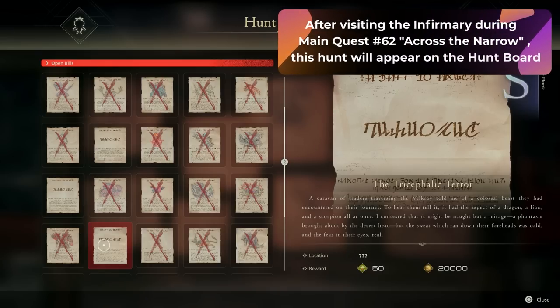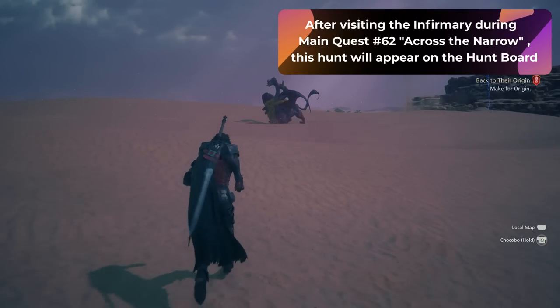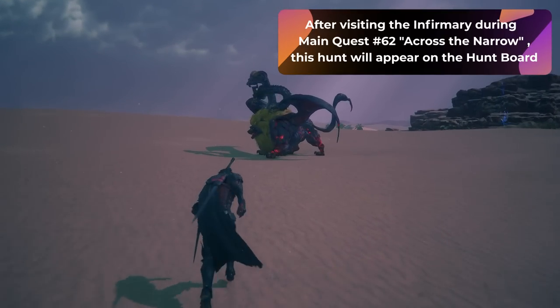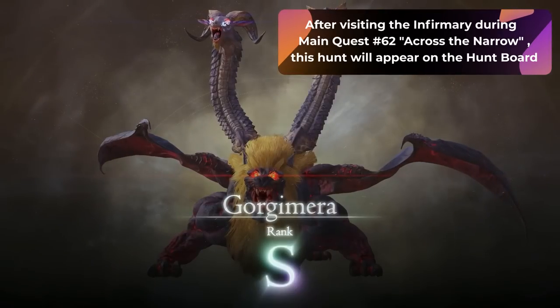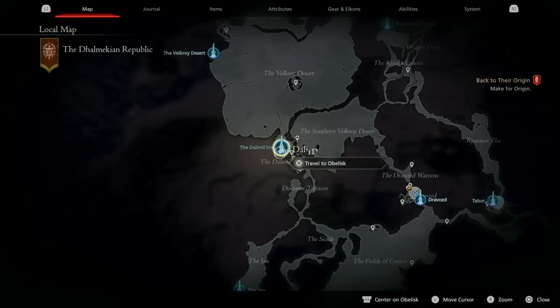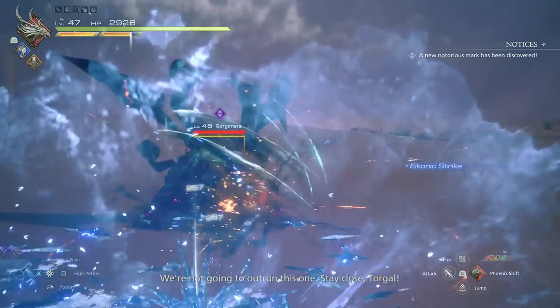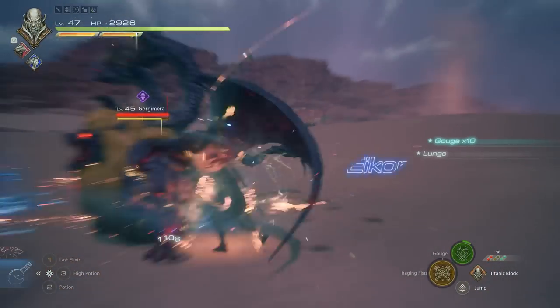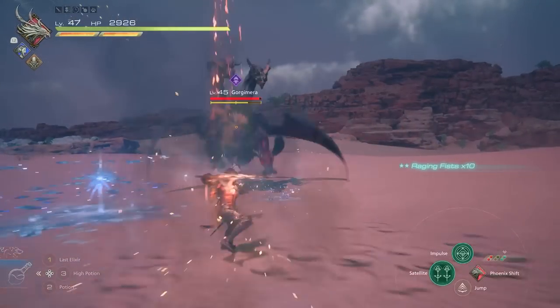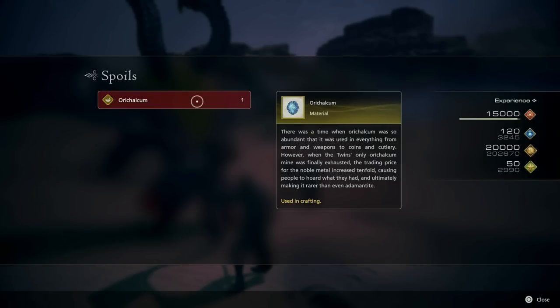The next hunt is the Tricephalac Terror, aka the Gorgimera, a level 45 S-rank hunt. In order to have this one available, you're going to have to be on main quest number 62, Across the Narrow, which unlocks after visiting the infirmary as part of the main objective. To get to this hunt, go to the Dalmakian Republic at the Dalamil Inn Obelisk. From here, walk straight out of the town and walk to this area on the map. The Gorgimera will be very obvious when you find it — it's going to be a very elemental fight with fire, ice, electric, and more. Once you defeat it, the only item it gives you is one Orichalcum.